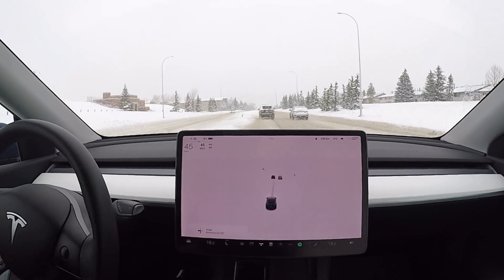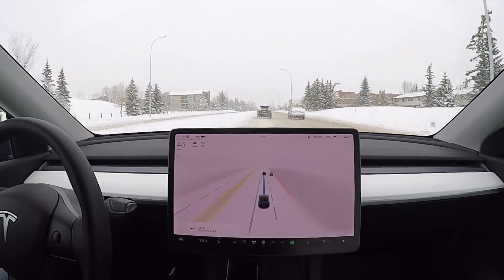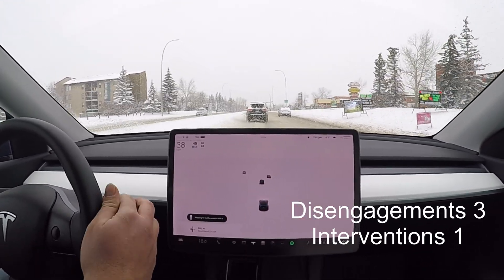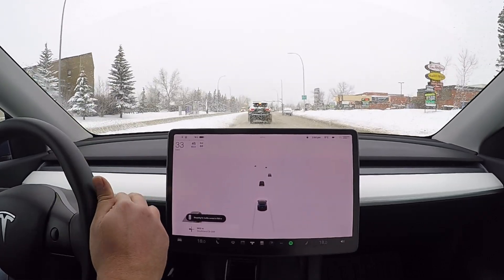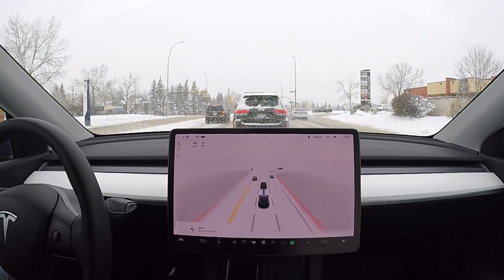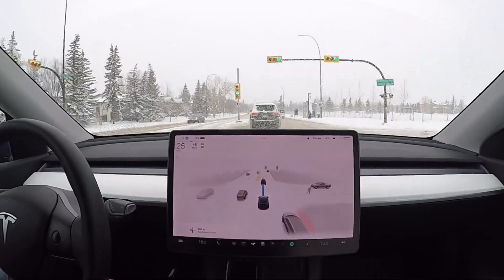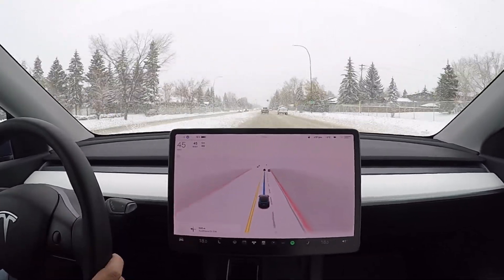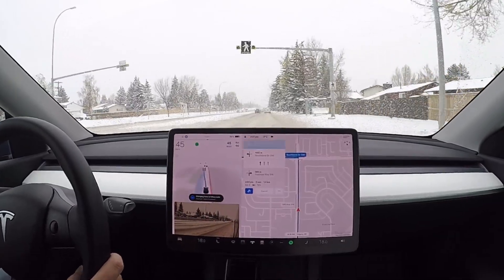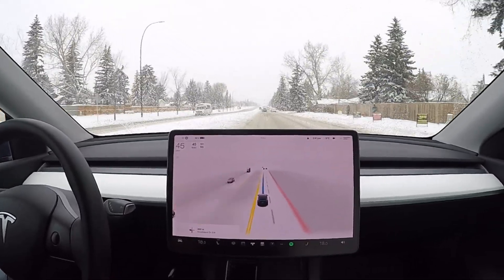It's getting a little bit too close to the bank over there so I'm going to correct it again. It tends to get very close to that left-hand side and I don't really understand why. This drive is really nice, I'm really enjoying this — I've never tried FSD in such conditions. Not really sure why it's taking a right and switching lanes, but it's correcting itself and switching to the left-hand side now. I'm just letting it do what it wants to do.